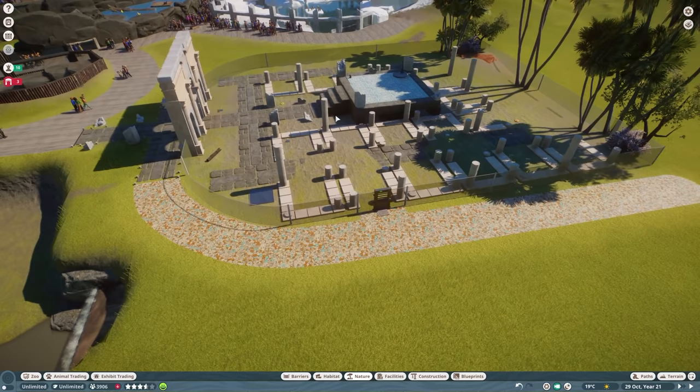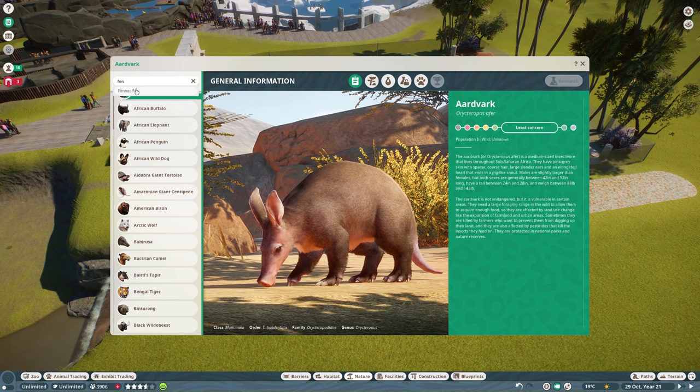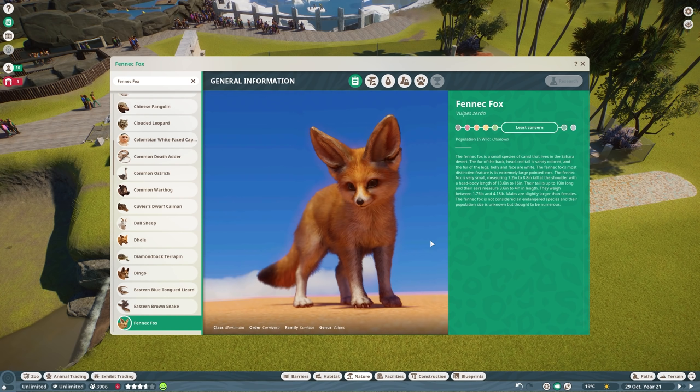Go ahead and sort that out. Beautiful. Let's take a look — I'm sure the thumbnail and title gave it away — the Fennec Fox. Look at this. I mean, just wow. These guys are adorable. The Fennec Fox is a small species of canid that lives in the Sahara Desert. The fur of the back, head, and tail is sandy colored, and the fur of the legs, belly, and face are white.